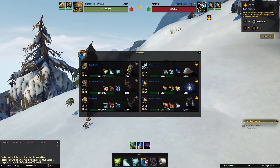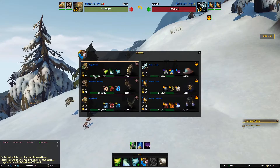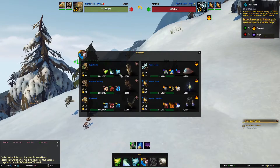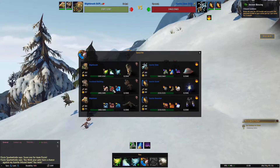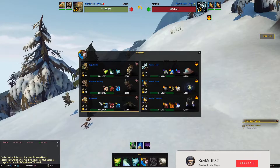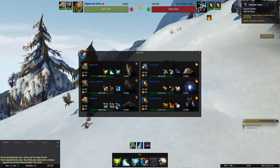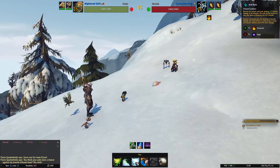and Rock Barrage. Elemental has Pound, Fixate, and Azurite Bolt. We are going to use Blighthawk, who has Slime, Sleeping Gas, and Acid Rain. Fossilized Hatchling has Bone Bite, Ancient Blessing, and Bone Storm. Then Blighthawk has Slicing Wind, Consume Corpse, and Lift Off.